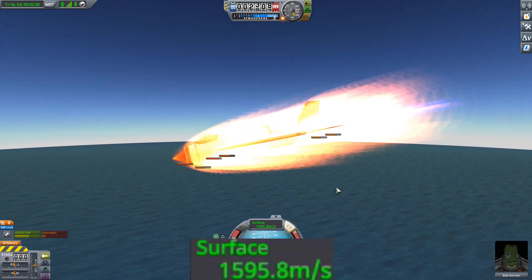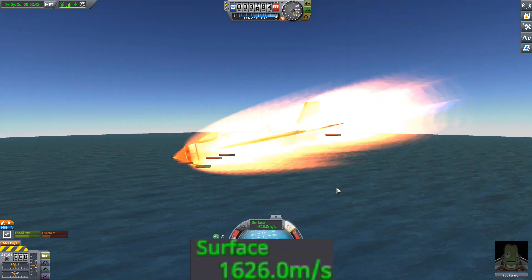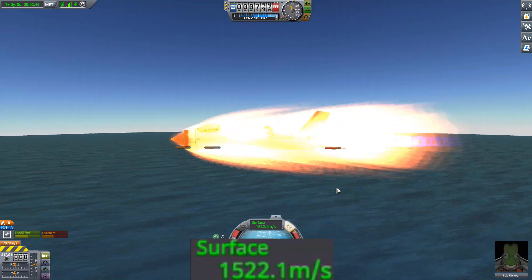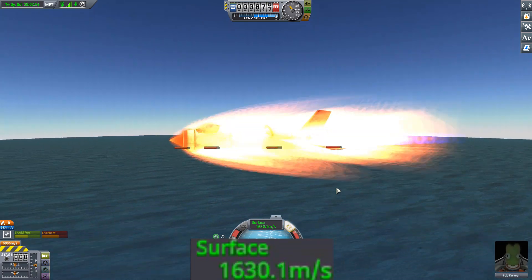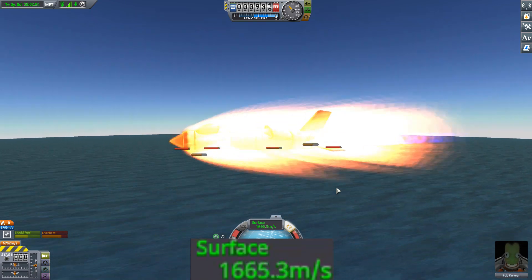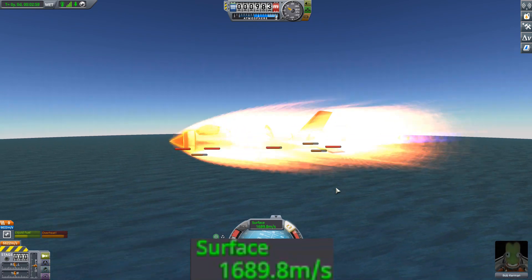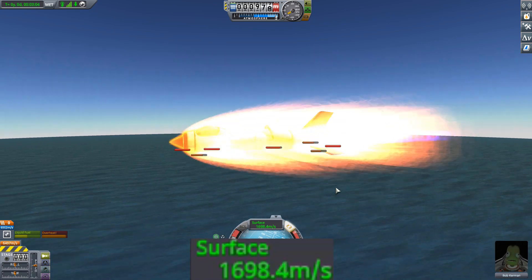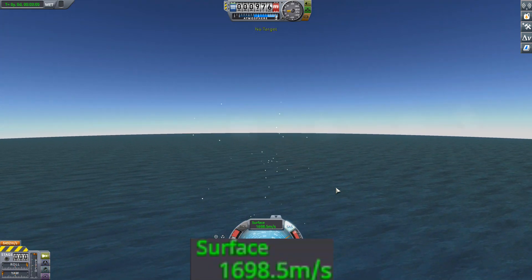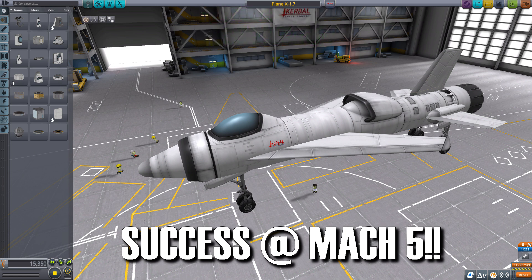1,580, 1,590, there's 1,600 meters a second. We're going to hit about 3,800 miles an hour. I had to adjust the attitude and pitch it up a little, so we've got to catch that speed back up. 1,630, 40, 50, 60. This is the fastest I've ever had a naturally aspirated jet engine. And bam — that's 1,700 meters a second, 3,800 miles an hour. That's Mach 5.